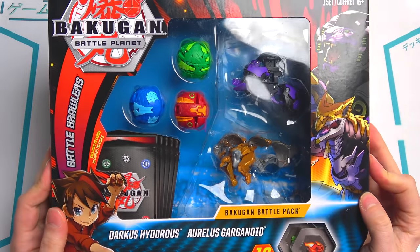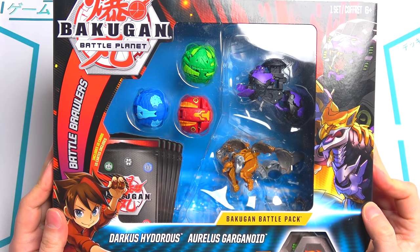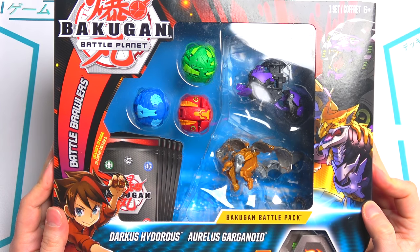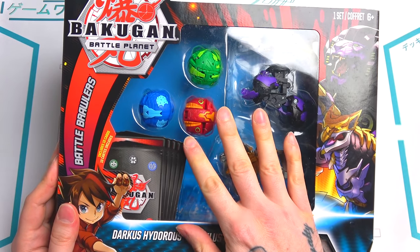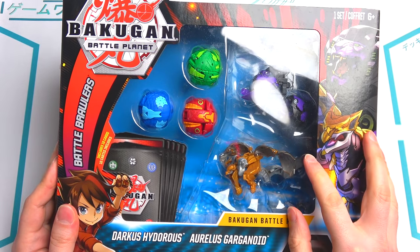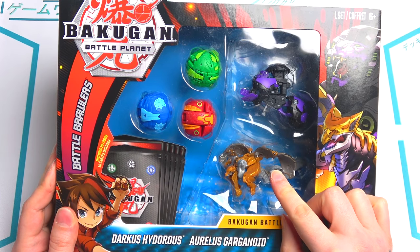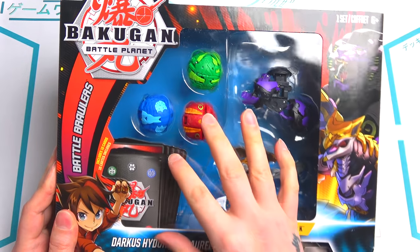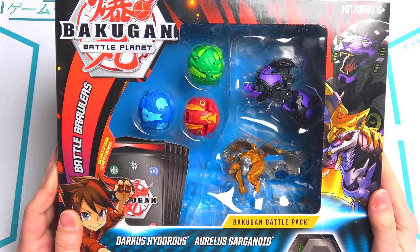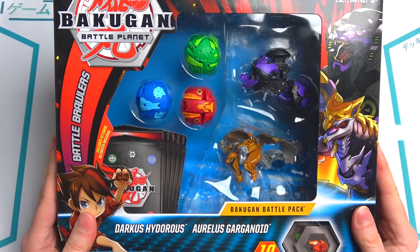What is up, we are back here once again with some more Bakugan unboxing. This is another five-set — we've got the Aurelis Gargonoid Ultra and the Darkest Hydras Ultra. I've got one more fire set to unbox after this, and then I'll probably open up the battle arena and we can start doing battles.